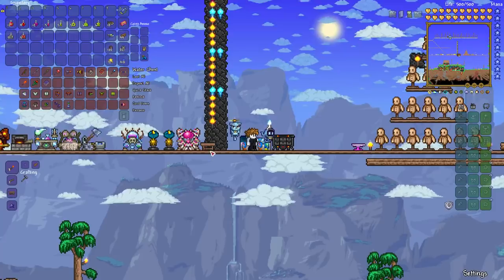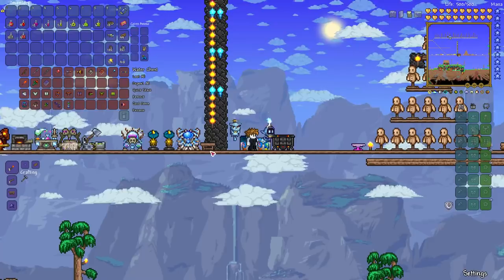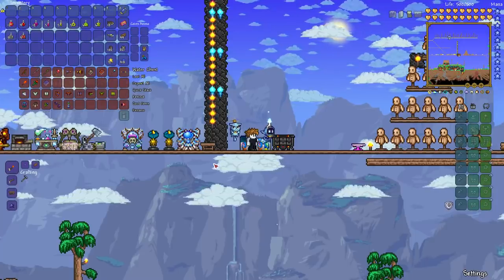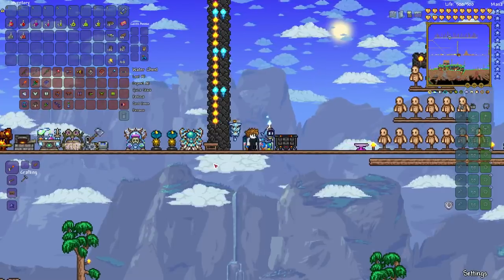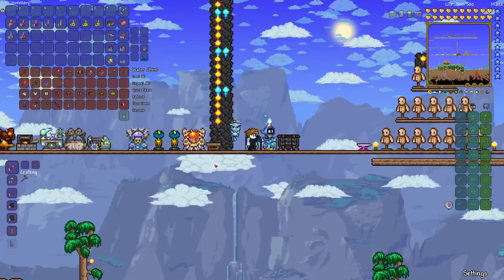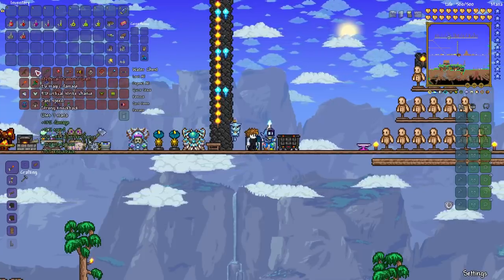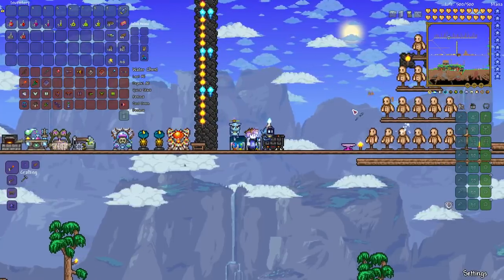You'll need 10 metal bars from various ores and 8 gems at an anvil. There are certain combinations: copper and amethyst, tin bars and topaz gems, silver bars and sapphire gems, tungsten bars and emerald gems, gold and ruby. The best of all of them is the diamond staff, made with 10 platinum bars and 8 diamonds — the same number for all of those.